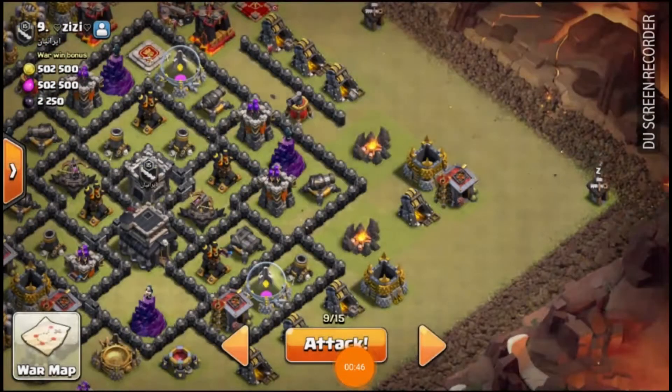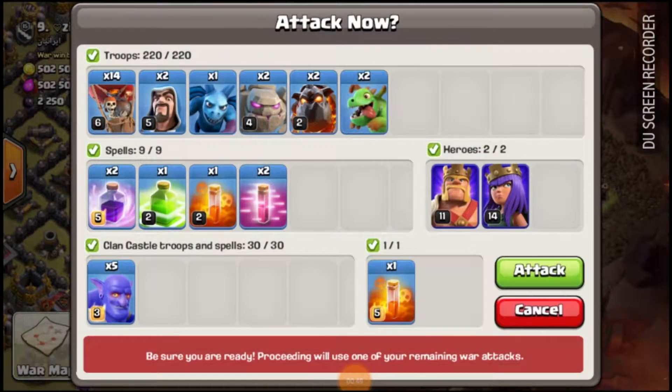This is the army comp. Looks very nice. We do not have any wall breakers because we do not need them — the jump spell will be good enough. And that is it, so let's go in.